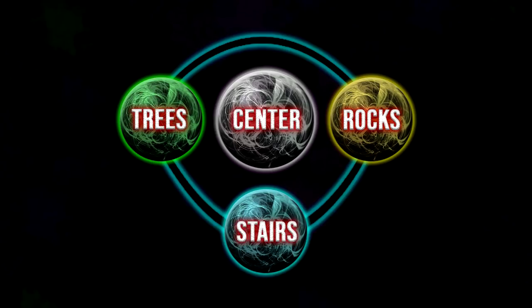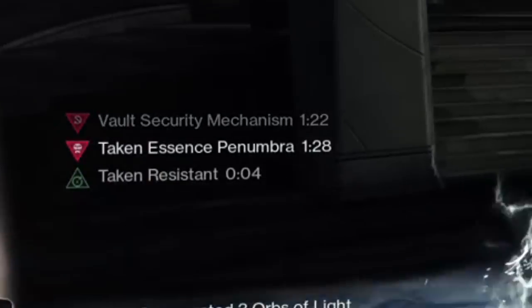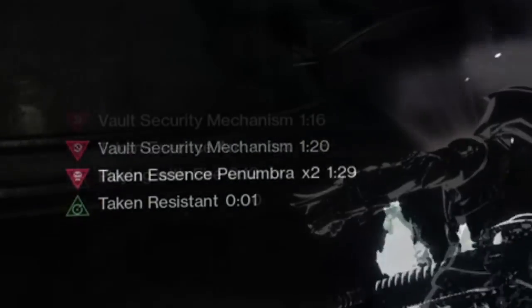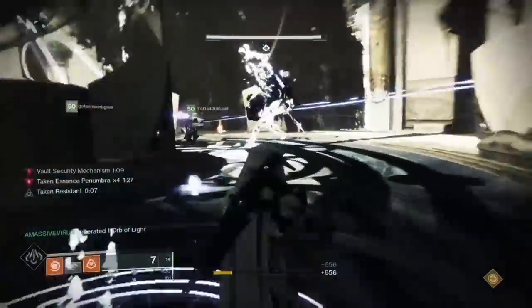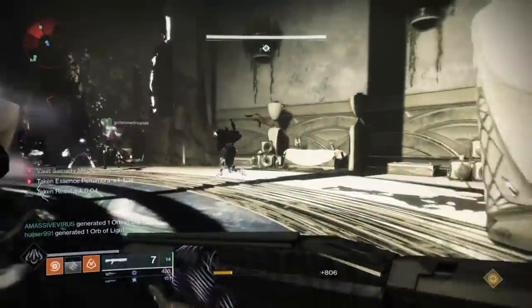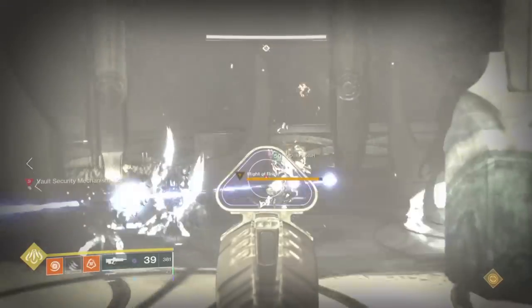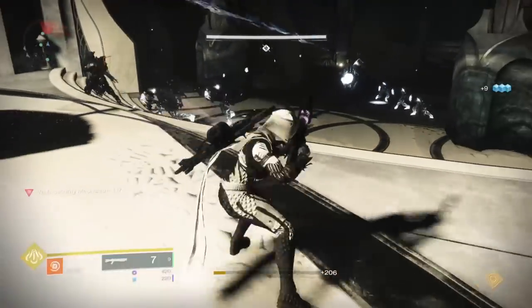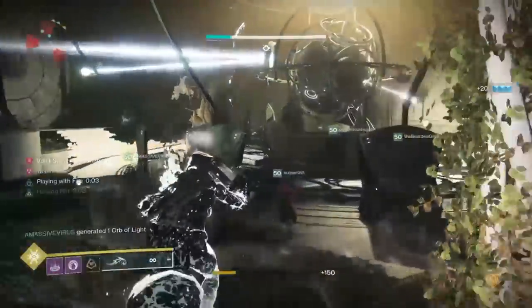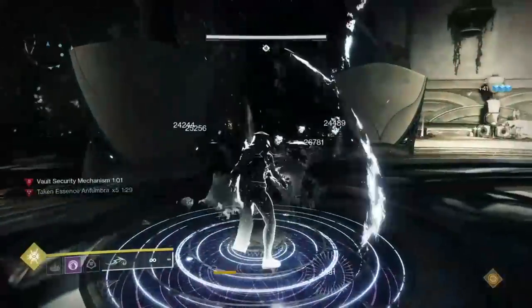Here is a map layout showing the layout of the rooms. It should be noted that once the runner picks up the Taken Essence, they will have one of two buffs on the left side of their screen — either penumbra or antumbra. If they have penumbra they must slam onto the penumbra plate, and the same goes for antumbra. Make sure you communicate with the runner what plate they are slamming on. Whilst the runner is making their way back, keep your eyes peeled for knights — they must be killed immediately because if they get to your plate they will slam their sword into it and wipe you. Once the runner returns, they slam the key above the corresponding plate using the grenade button. If done correctly, the cycle will continue.